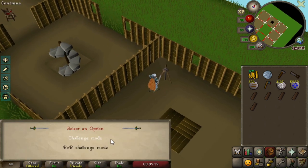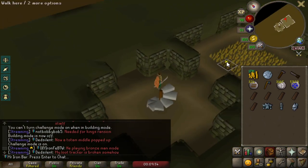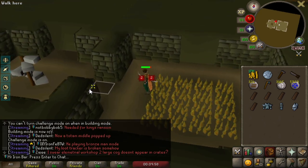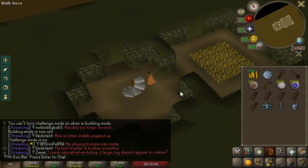Alright guys, let's do this for real. Challenge mode on. Alright, we are taking damage now — awesome! It'll be a quick way to reset my stats and not waste my food. Hell yeah, let's go. This is it finally. Was it worth it? I guess so.